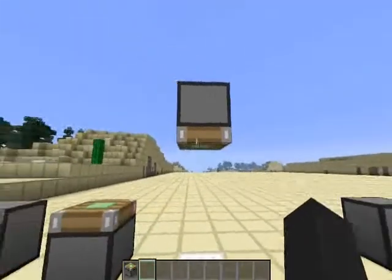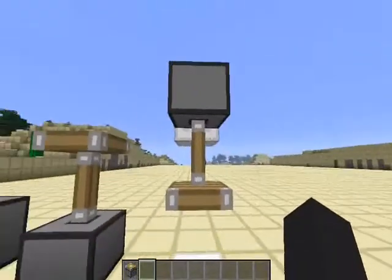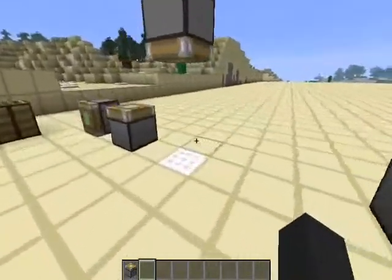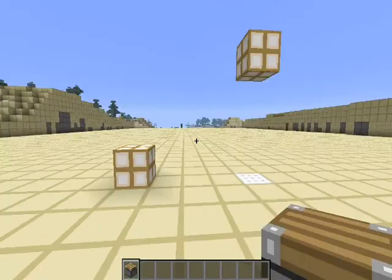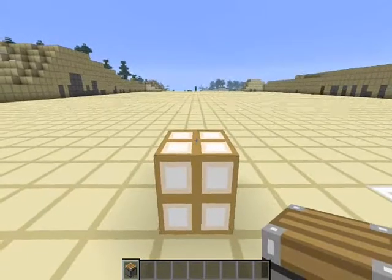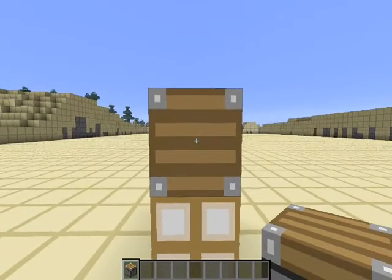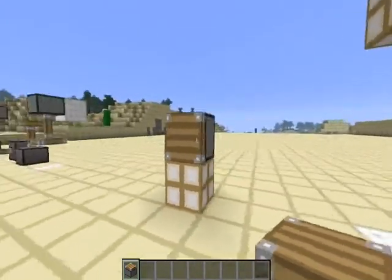Here are three retracted pistons and here are them in their extended form. You can see that they're in different orientations. When we place a piston, the direction that the face is pointing towards is going to be determined by where we are when we place the piston. As you might have noticed when I placed the piston before, if I place it right here, the face is facing towards me — because I am on its direct side.